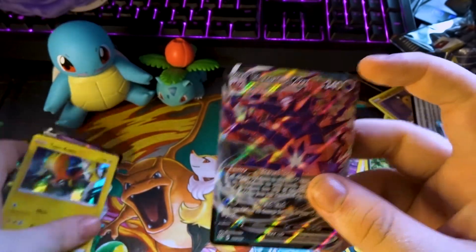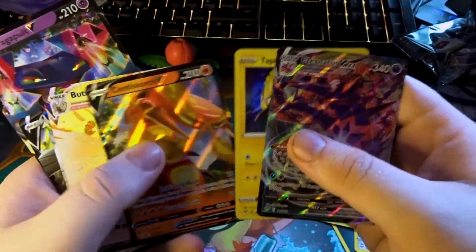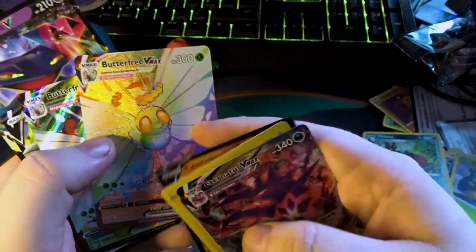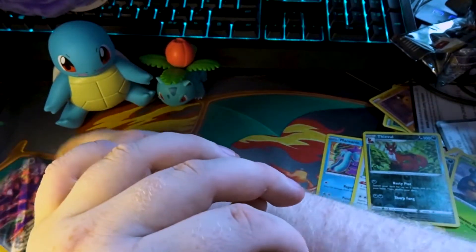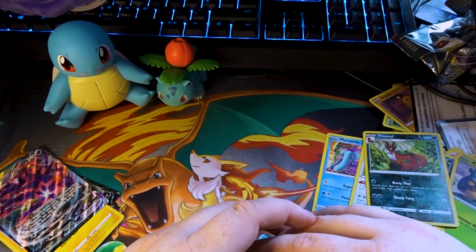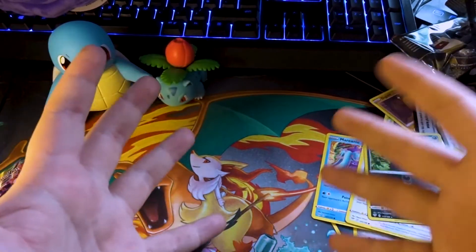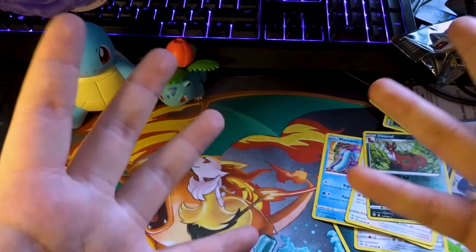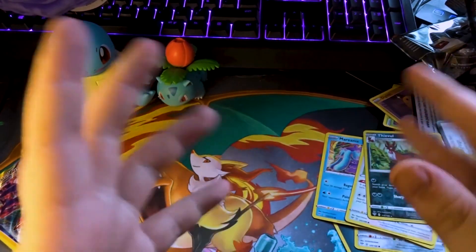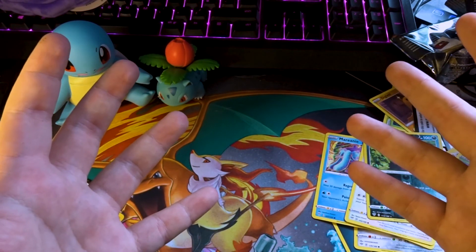So the cards we got — might as well show off: Eternatus VMAX, just a normal shiny Tapu Koko, Centiskorch V, Rainbow Butterfree VMAX, normal VMAX Butterfree, Stunfisk V, and Dragapult V. Guys, I have been and always will be Zombieon. If you enjoyed what you saw today — Pokémon, other cards, Digimon, Yu-Gi-Oh, gameplays maybe — please like, comment, and subscribe. Bye!